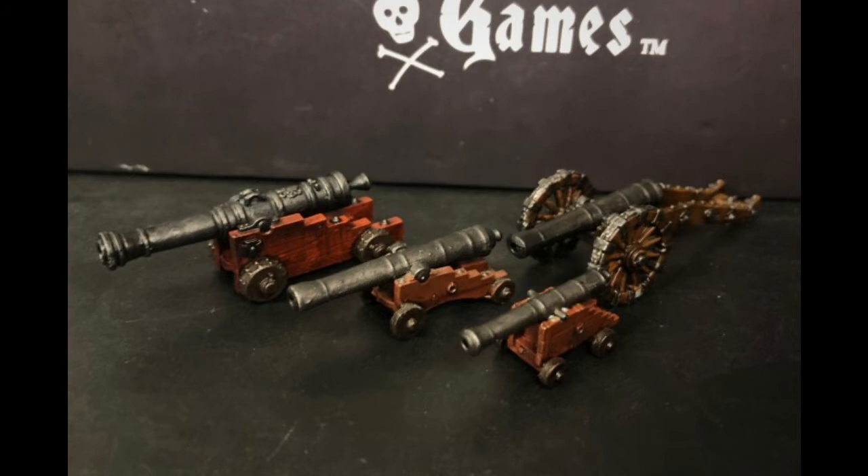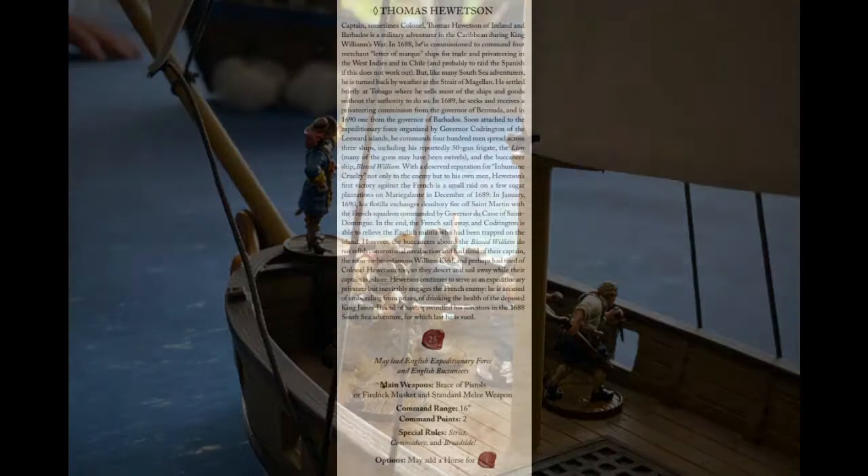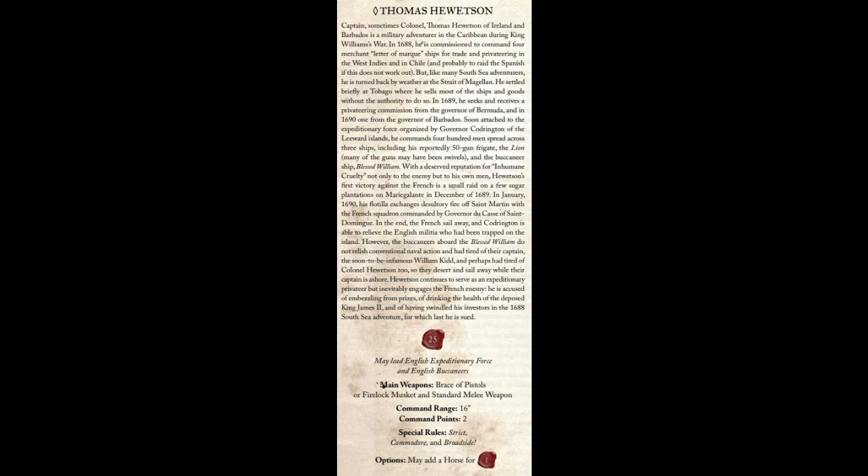Pretty much all the historical commanders have the option to take a Buccaneer Gun, which makes them quite valuable. Thomas Houston has a firelock musket instead of a Buccaneer Gun — he's more of a militia commander. He does have broadside, but commodore doesn't work very well with that. Overall there are a lot of good commanders for a cannon list.